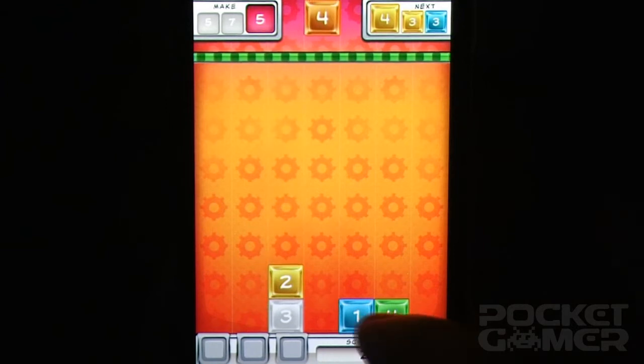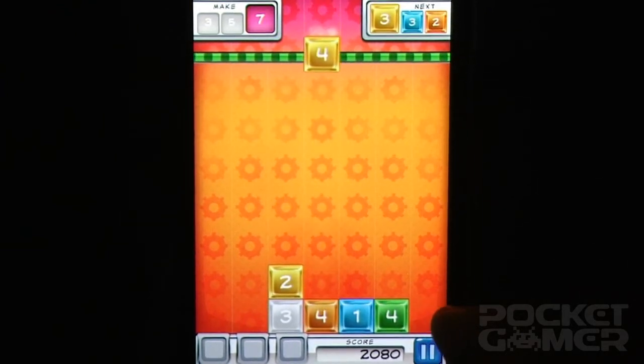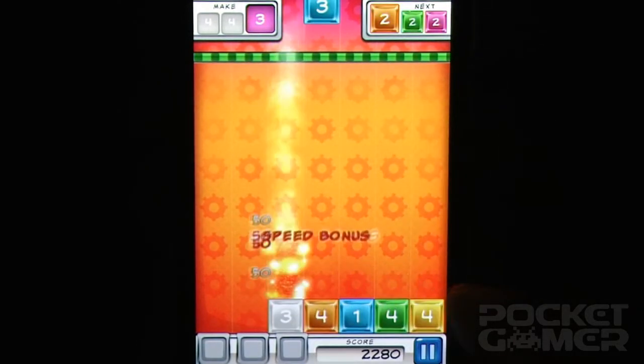But the real star here is the boosters that you can buy. These change the rules in different ways for a couple of rounds. Our favorite is the one that allows you to make the numbers add up sideways as well as the normal vertical way.